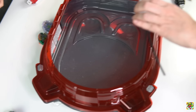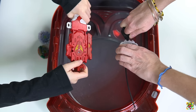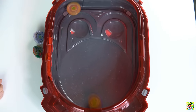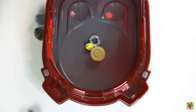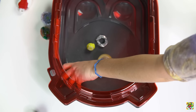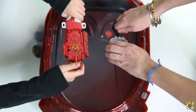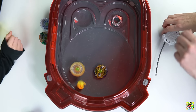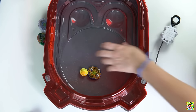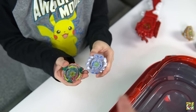We switched it up to the Rail Rush Slingshock stadium — we really like this stadium. Let's check out how these battles go! We have Vitrometh B4 versus Astros I4. Three, two, one, let it rip! We got some action — some rail rushing, chasing down in the middle. Astros I4 burst — you're done! Three, two, one, let it rip again — hard shots and the same bay goes out again. The slope isn't too good for that bay.